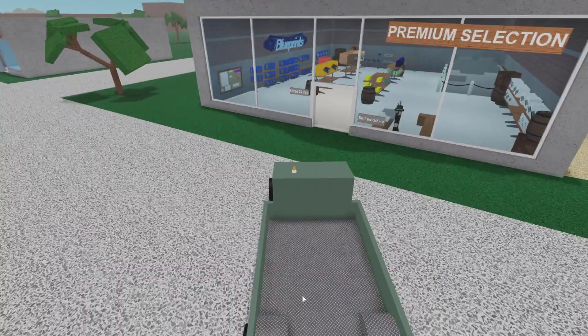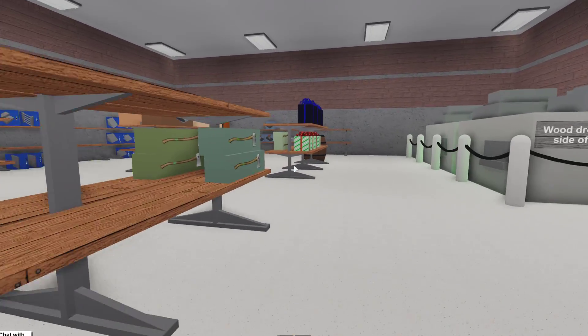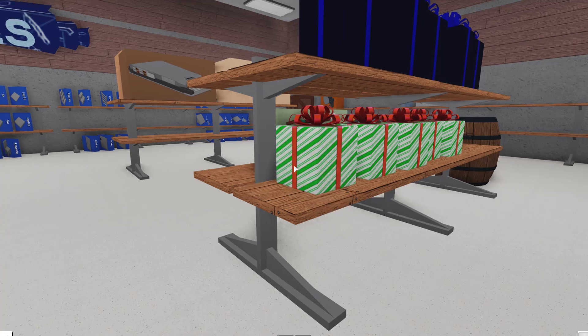Hello everybody! A new gift just came into Lumber Tycoon 2 a few hours ago. This gift can be purchased at Wood R Us for $128 and is a green looking gift with candy cane stripes.